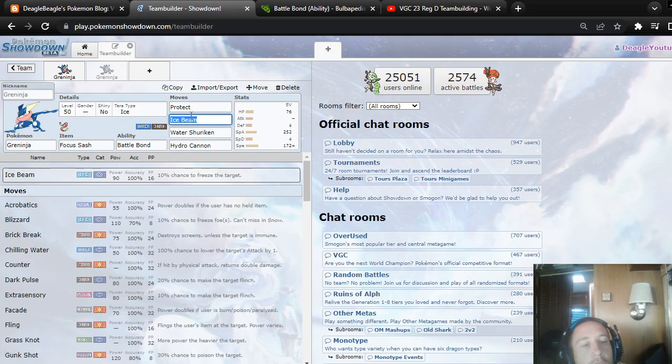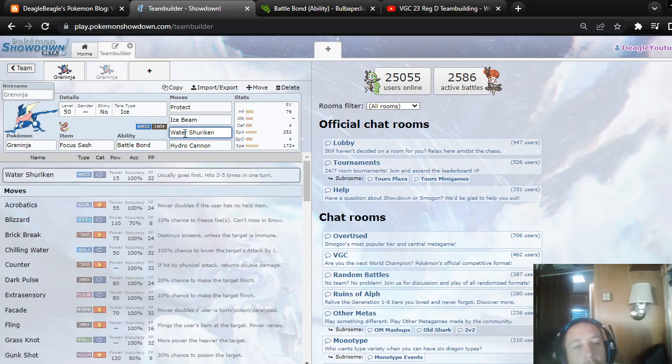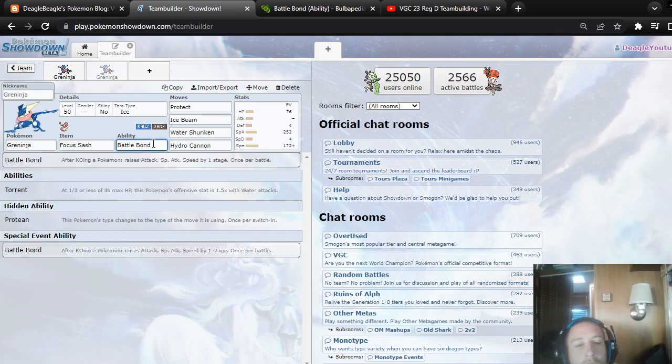I almost wish it was like an Ice-Water Pokemon, kind of like Bundle — but then it would be too similar to Bundle. So maybe you should use Dark Pulse. The niche that Greninja would have that Bundle doesn't have is Battle Bond and Water Shuriken. Water Shuriken is a good priority move — it's one of the only special priority moves. But in general, it has similar weaknesses to Bundle and less speed than Bundle. So unless you're really using Battle Bond well, or maybe Protean, I don't know about Greninja.